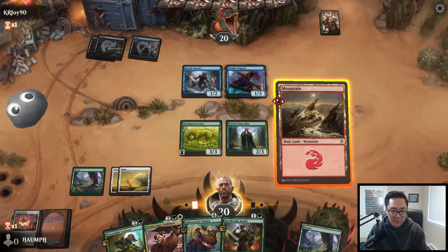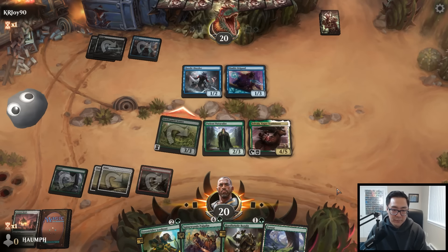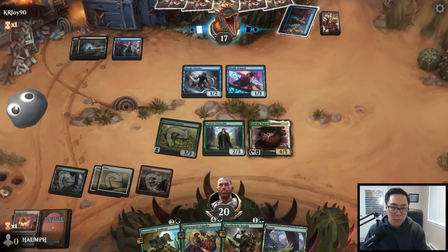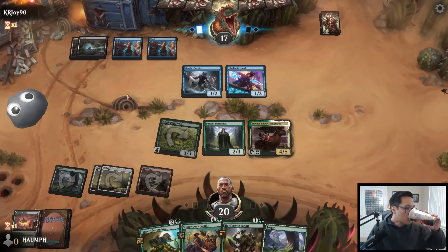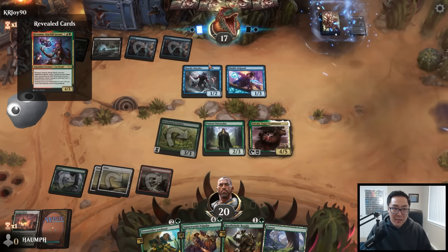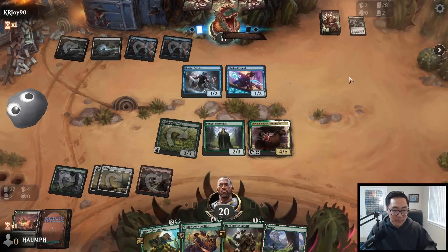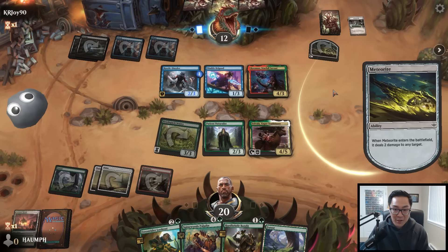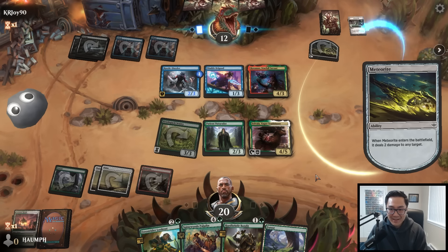We drew the land! Let's play Sylvala and attack for three. This thing is going to make so much mana next turn if they don't kill it. They are blue-black though so plenty of ways to kill Sylvala. Opponent plays Lively Dirge as an entomb - wow! Then Reanimate! That is awesome - I am so happy my opponent did that. That is incredible, so sweet.